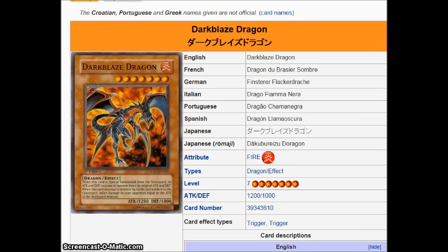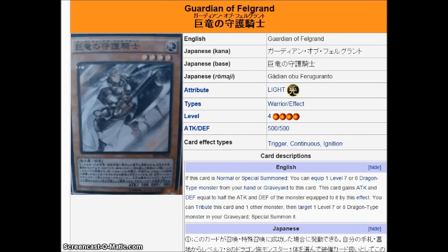Share your thoughts on the confirmed extra support for Felgrand — the reprints are also nice. There's apparently going to be a jump promo that's a Herald of Creation clone; maybe you can discard a dragon from your hand to special summon a dragon from your graveyard — who knows, that'd be nice. Anyway, that's all I've got for this video. Thank you all for watching. Until next time, this is Boost99 jacking out.